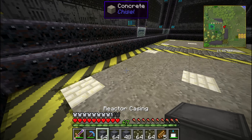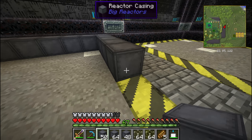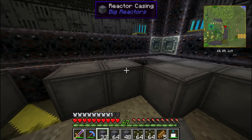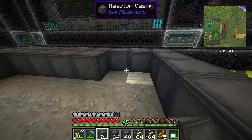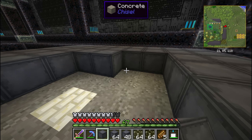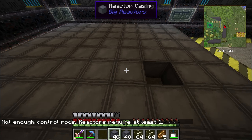A big reactor is basically a giant cube with fuel rods inside of it. The fuel rods require fuel — in this case that's yellorite, which you can find in the ground in the mining dimension, the overworld, everywhere. You dig it up as an ore, process it, and it turns into yellorite dust. You can then craft a few things from it, and in our case you just feed the machine yellorite ingots, so it's pretty easy to manage.